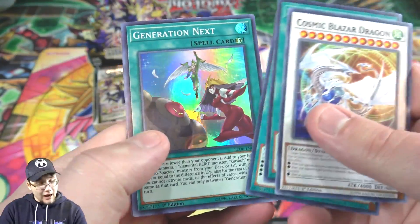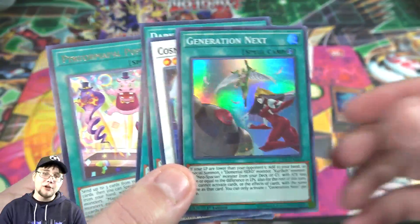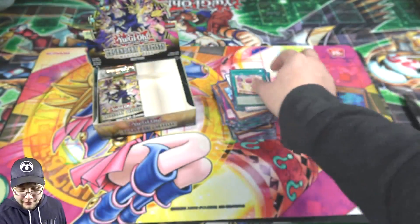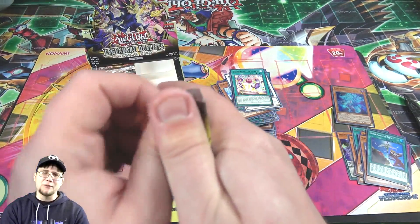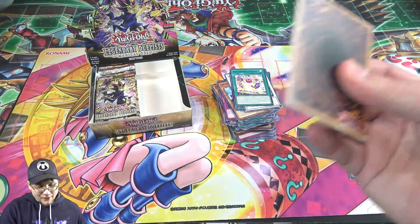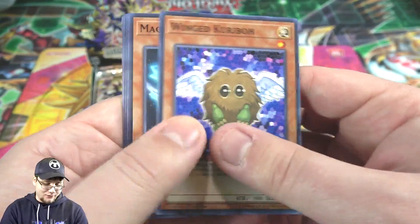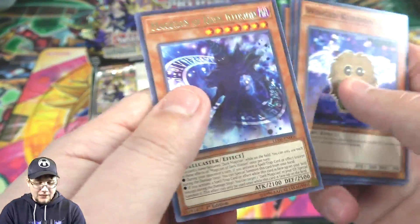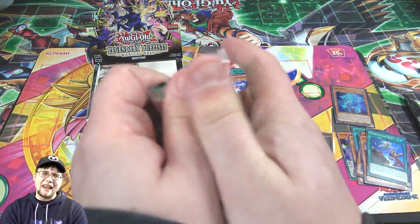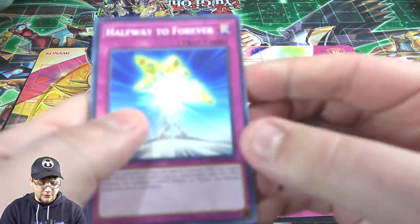Cosmic Blazar. And then a Generation X right after that — I like that one mainly because of the artwork. Original Elemental Heroes — I would buy sleeves and a playmat with that instantly. Then another Performapal. I kind of want the uncensored art though because for Cinetrax I like her other outfit a little bit better — it actually has flames on it. I guess it's too revealing. I kind of wish we didn't have any censors at all in Yu-Gi-Oh! anymore, but I don't see that happening anytime soon — maybe if the anime stopped, but that would hurt the game.